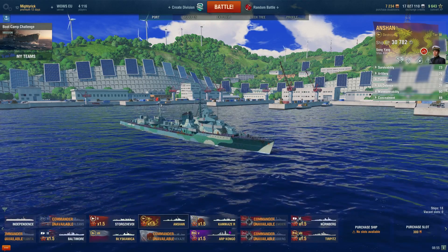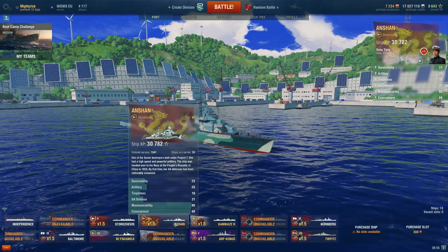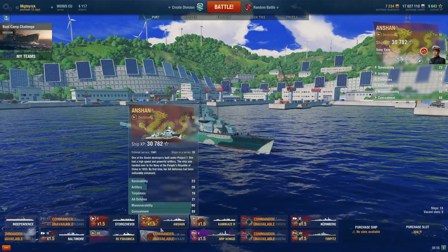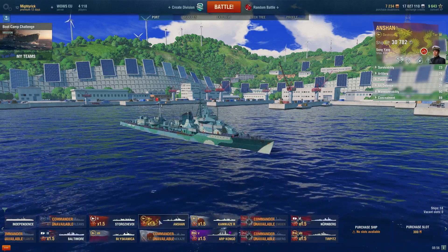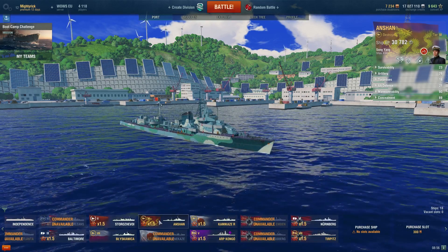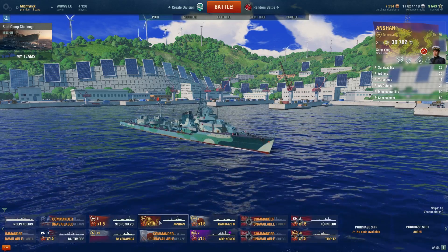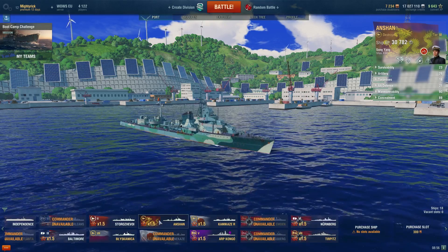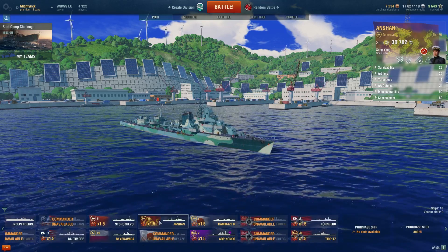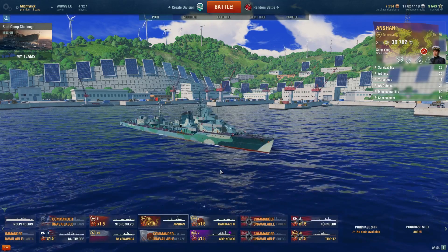Ever since this update came out they keep resetting my compact carousel — it annoys the hell out of me. But anyway, that was a quick look at some of the premium gunboats I have available right now — the Bliskovice and the sneezing dragon, the Anshan. If you've liked this video then please do leave a like down below — it shows me that World of Warships is a series you wish to see continued. Leave a comment down below if you have anything to say, and until next time, have a good one folks!